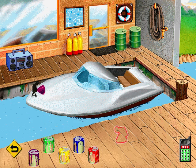Okay, now move the paint sprayer over the boat. Whenever you click, you'll paint the boat. To choose another color, move the paint sprayer over the new can of paint and click again. When you're done, move the sprayer back down to the floor where you found it and click.